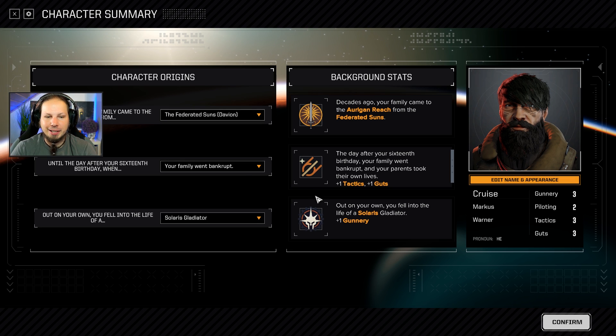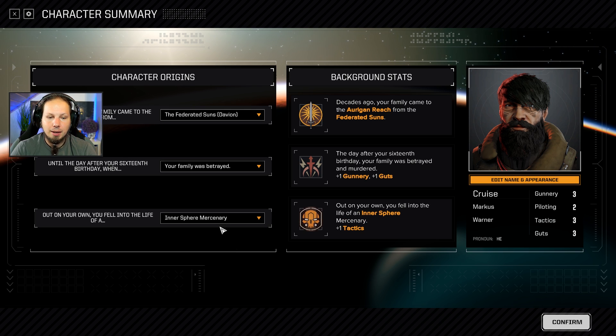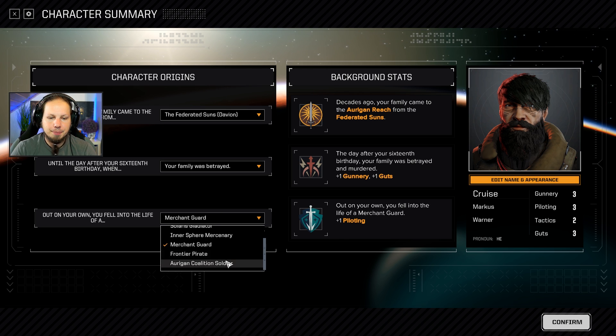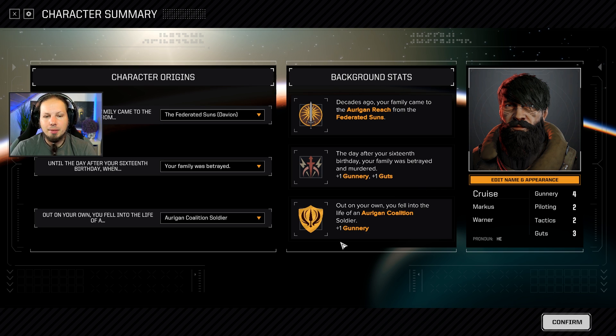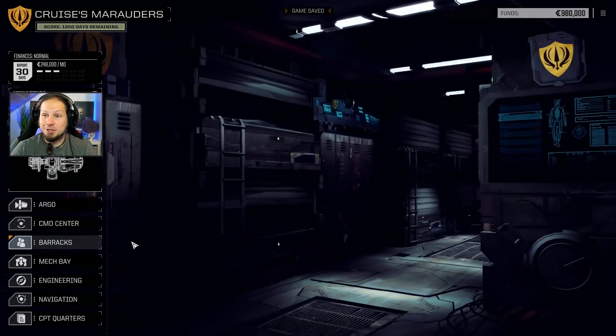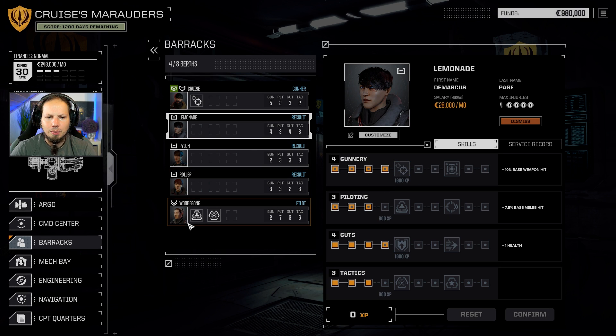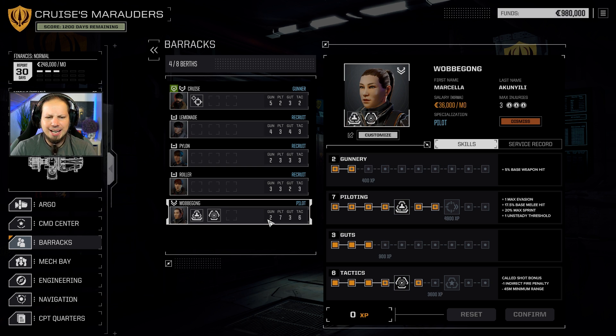Already a pretty good starting pilot. I will definitely go with a good old Betrayed background because we get Gunnery here, and then either Solaris Gladiator for more Gunnery or we could be a Merchant Guard. Actually, let's make him a Soldier background - the Gunnery background. I'm going for higher Gunnery first because in the early game you obviously struggle with pilot skills. So multi-target first - get that on Cruz. We also have Lemonade. Wow, this pilot is pretty good.